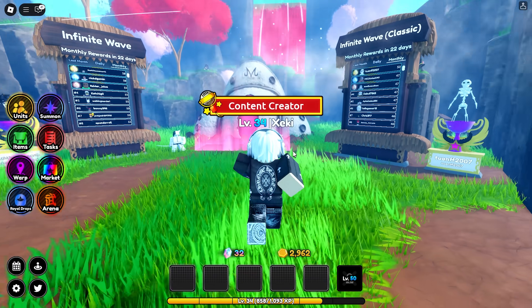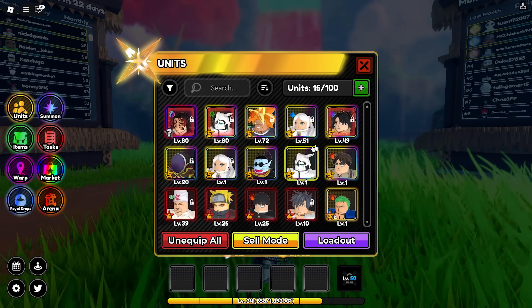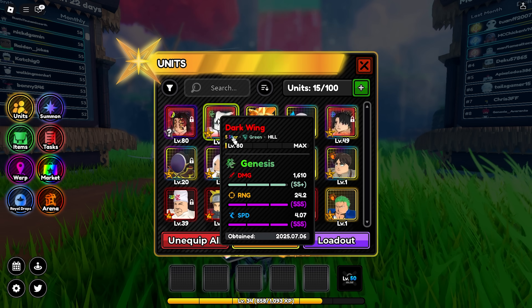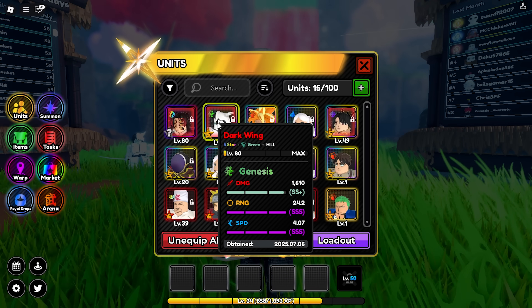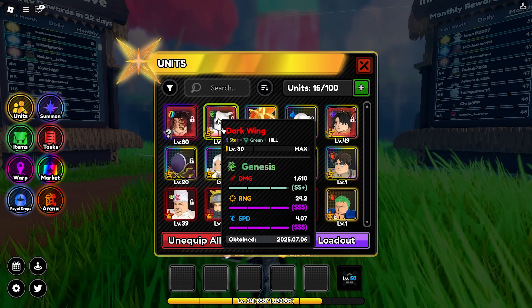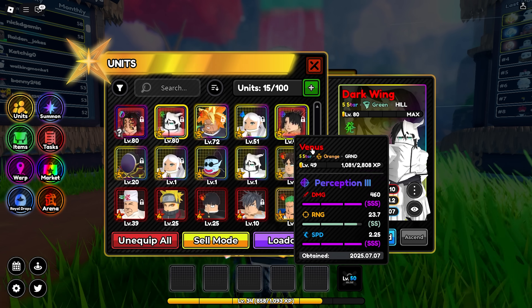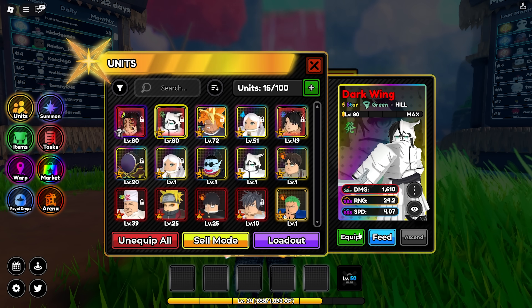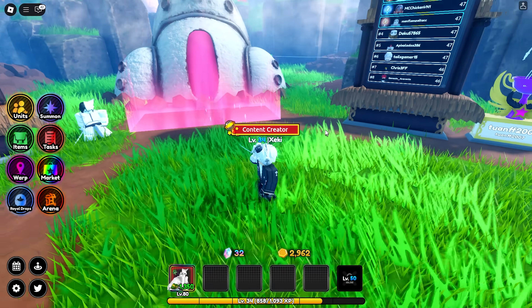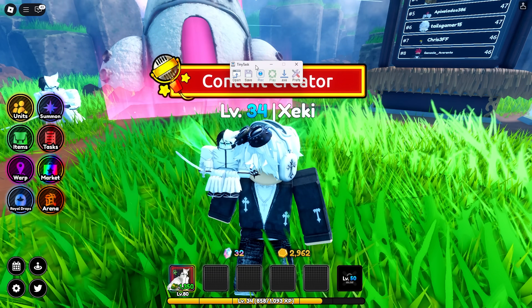For this method you just need two things. First, have one unit equipped — your best unit. I'm going to use Okiora because he's a hill unit. If you bring a ground unit you'll need to bring a hill unit anyway because of the flying enemies, so I recommend just bringing a hill unit to save yourself the trouble. He's fully upgraded and everything. Then pull out the trusty old TinyTask.